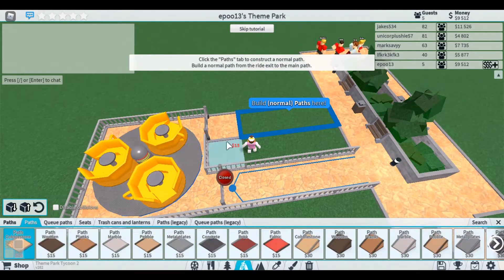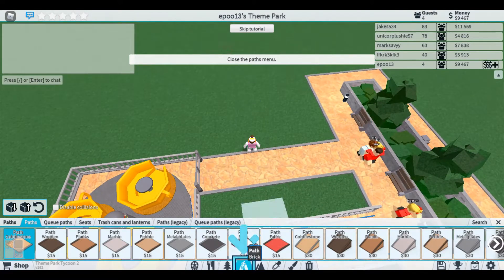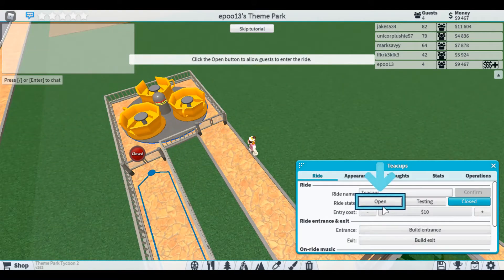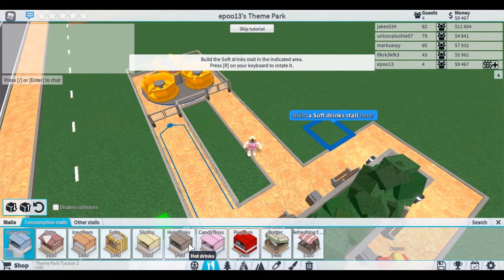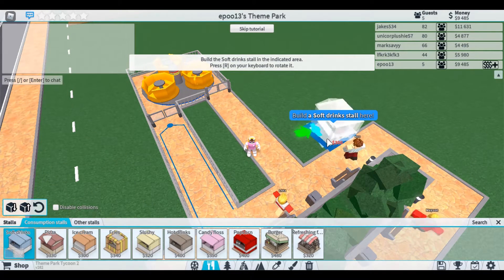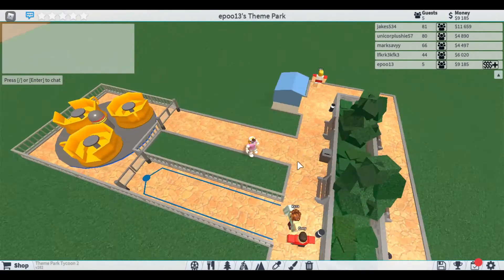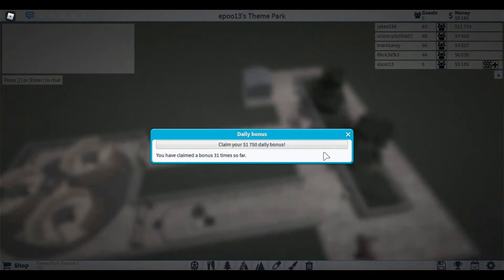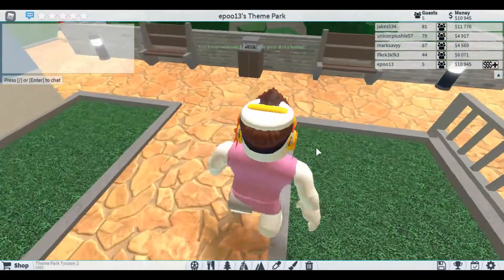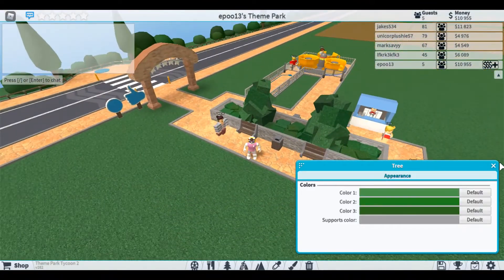You can click and drag, but this tutorial is really laggy - I cannot build under it. You can click on the right to open stalls, but it won't let me buy anything other than the tutorial items. R to rotate. The first thing we need to do - not many people know about this - is collect our daily bonus.